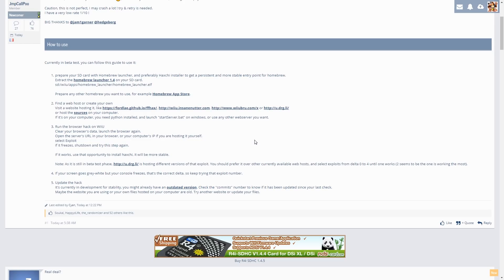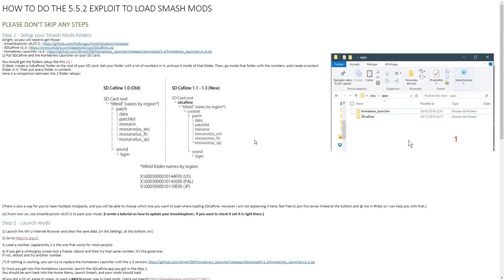From Homebrew Launcher you can do the steps for installing HaxChi, or if you just want SD Caffeine you can do that as well. If you plan on doing HaxChi I'll assume you know what to do - there are plenty of guides on YouTube and forums. But I know a lot of you will just be interested in Smash mods, so here's a guide written by Caroose from the Smash 4 modding Discord.